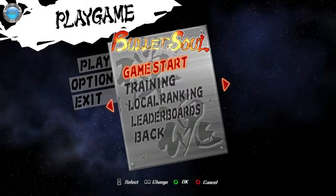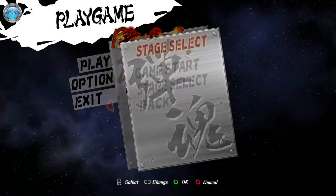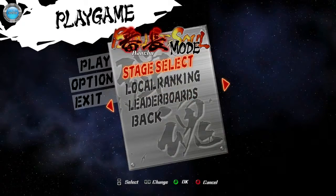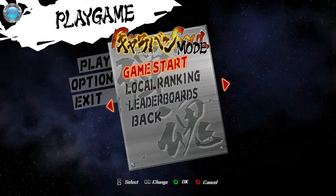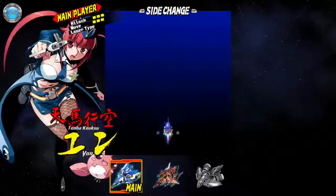Let's go to different modes. This was level choosing — stage select — where you can see all five levels. I don't know how you unlock the second loop — I guess by beating it with one credit. Anyway, this is the caravan mode. Let's start — I don't even really understand it, let's try it.